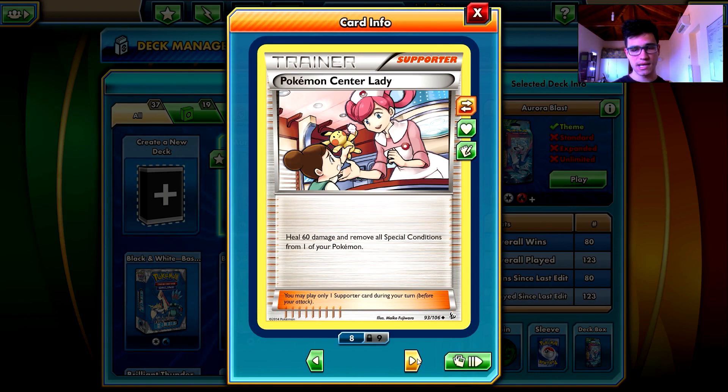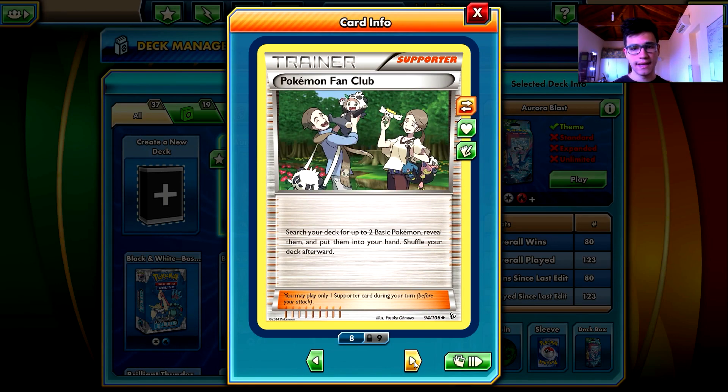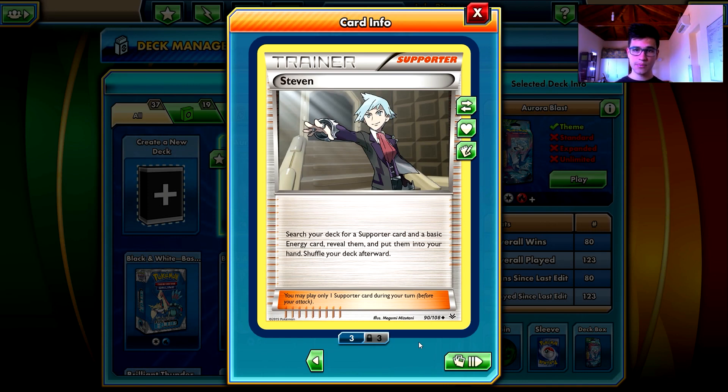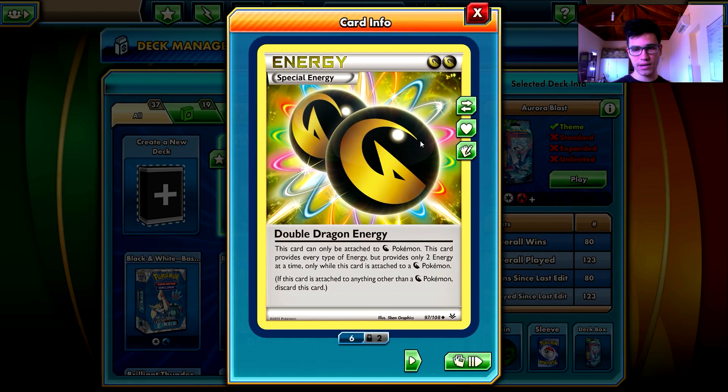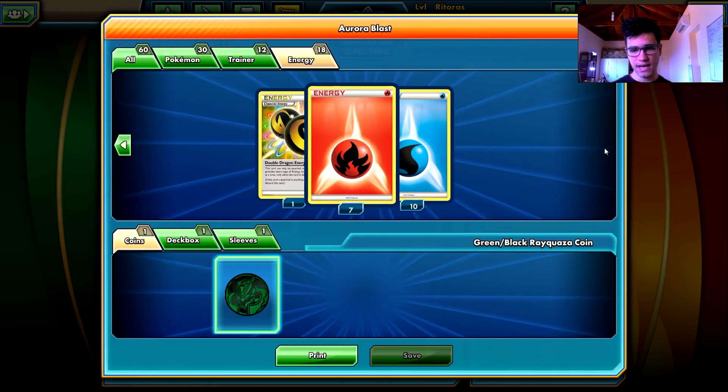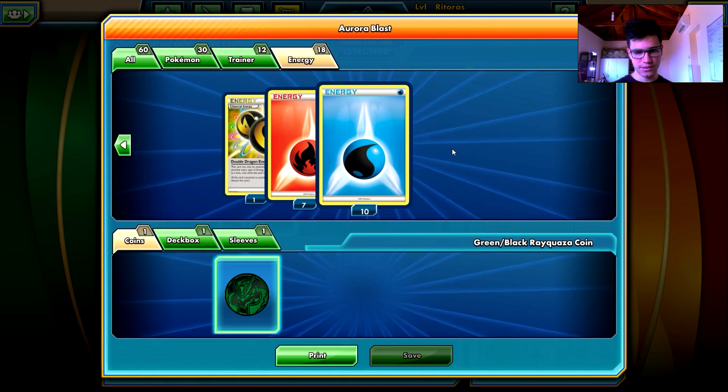Tierno lets you draw three cards - nice. Shutter Lady saves your damaged Pokemon and prevents special conditions. Pokemon Fan Club brings Articuno - maybe the best Pokemon that Fan Club can fetch - and Bagon of course. Steven lets you search your deck for another Supporter, getting Wally or whatever you want, plus a basic energy card. You actually replace Steven with another Supporter and grab an energy. And we have one special energy - Double Dragon Energy - which helps Bagon, Shelgon, and Salamence get to their attacks faster. Seven Fire-type and ten Water-type energy for Articuno and other Pokemon.